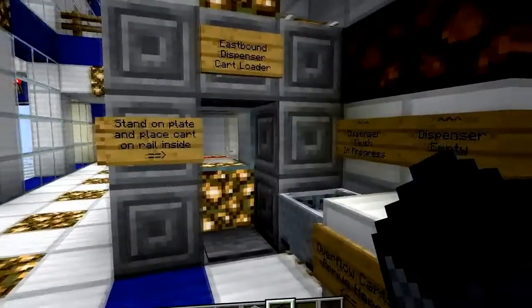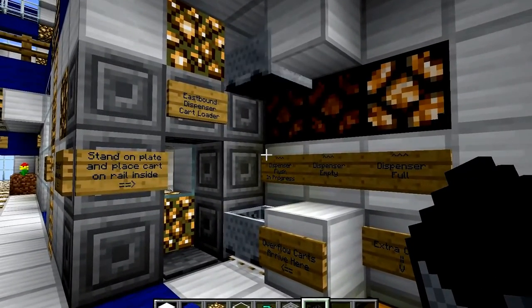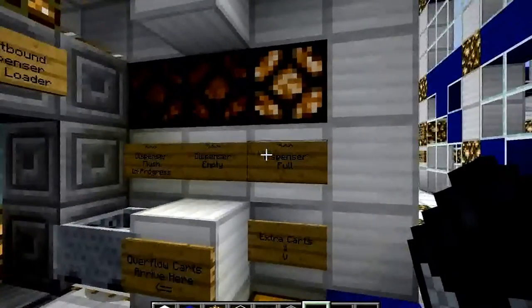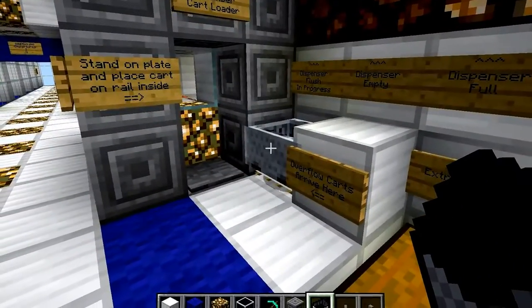It doesn't just apply to carts loaded through the loader here, but also empty carts that are coming in from the other direction will also find, if the dispenser is full, will also get diverted into this overflow area.